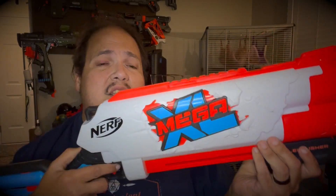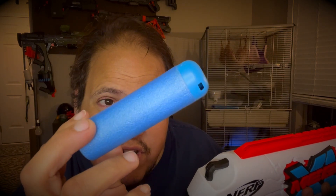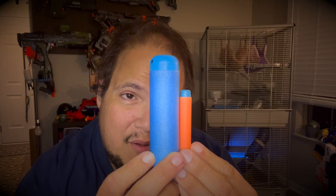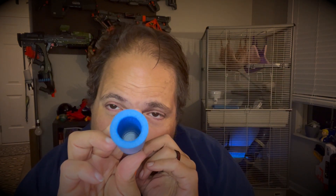So we went ahead and took this thing out of the box — let me tell you, this is a pretty chunky boy. Inside the box you get the blaster itself as well as four of the Mega XL darts. Look at just how big this thing is — pretty beefy. By comparison, I have one of the Elite darts right here. I don't have a Mega dart on me, but you could probably fit two Mega darts inside this sucker. This Elite dart fits inside the back of a Mega dart, and the Mega dart can fit in the whole of this dart. It's pretty huge.